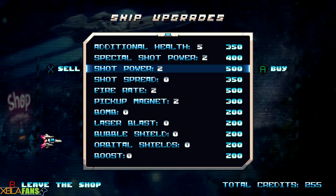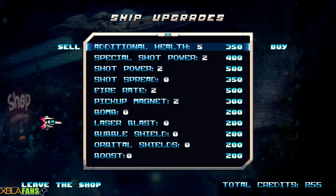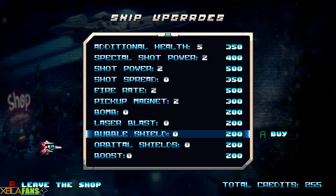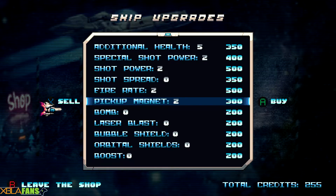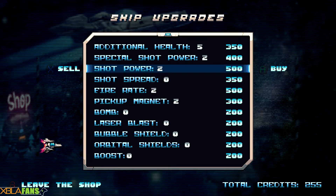We're going to go over here real quick. This is the store — I was talking about the credits earlier — and this is where you buy upgrades. I've invested pretty heavily in health, my special weapon, and shot power and shot speed. You do get pickups for shields, orbital shields, and a laser blast, but those are already pretty powerful so I didn't feel a need to invest in them. I also got pickup magnet to make stuff come closer to you — it has a little example of how it works, which is pretty great.